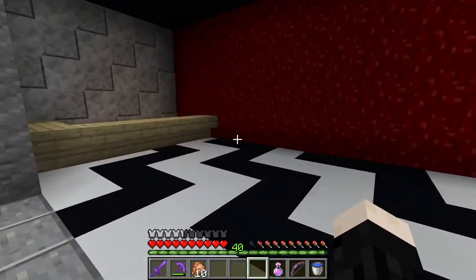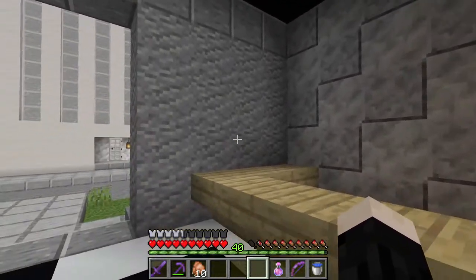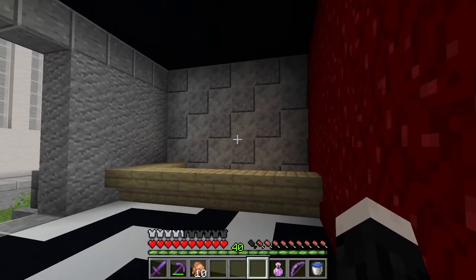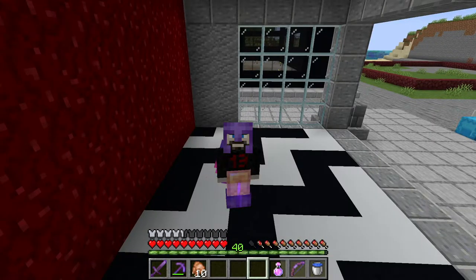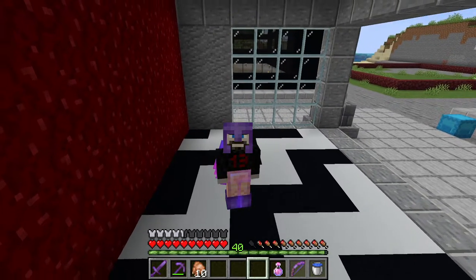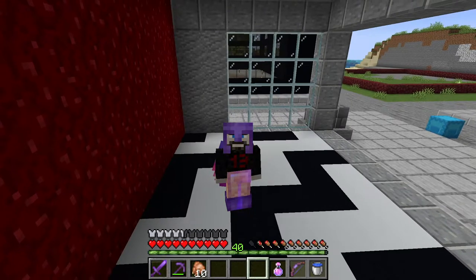We could put a couple of tables and then decorate with some coffee-making appliances and things like that. Admittedly, interiors is one of my weak spots — I'm not very good at it and I don't do a lot of them, so this will be interesting to see how it goes.